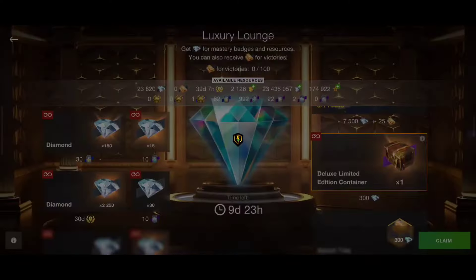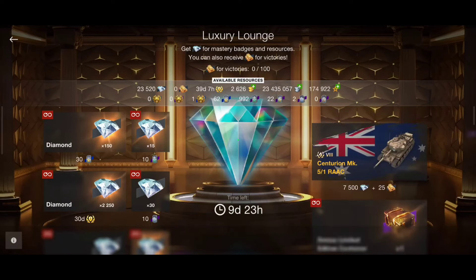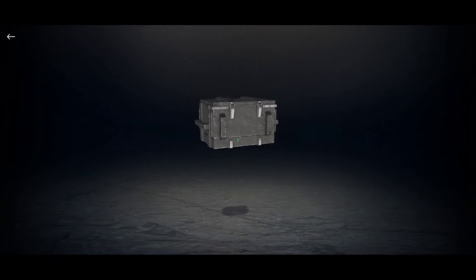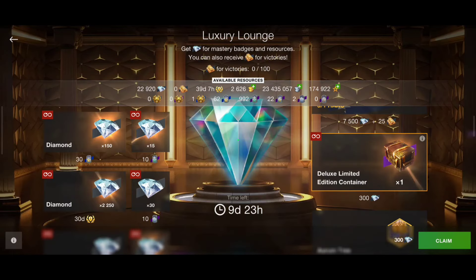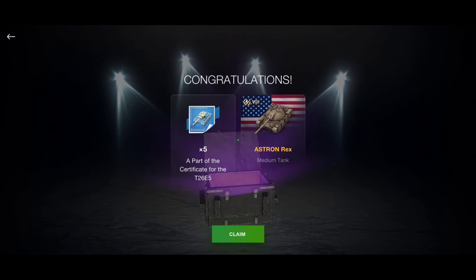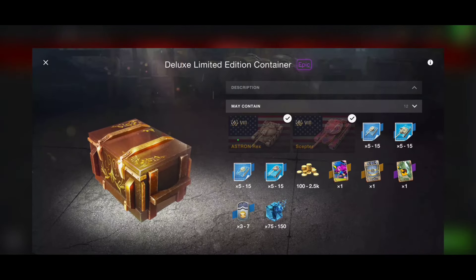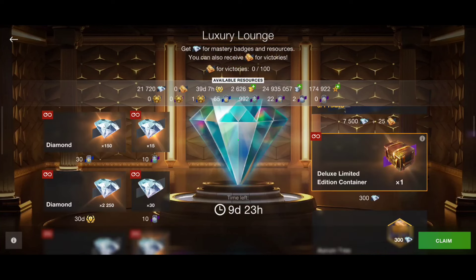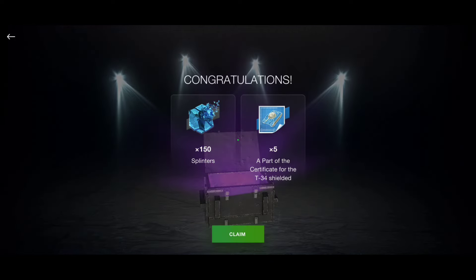I don't want to make this video too long, so I'll do the tank showcase in another extra video — the Centurion MK5/1 RAAC, stay tuned for that. Wow — the Astron Rex, 10k gold? Wait — no, for the Astron Rex it's only 1.5k gold. So we can get the Astron Rex, it's possible, but I actually wanted the Scepter to get 10k gold. Maybe I'll be lucky and get the Scepter too — who knows, let's keep opening.